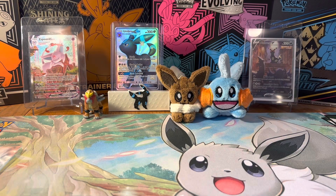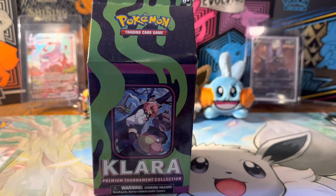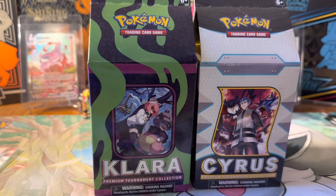Hey, Slicky AB family. What's going on? How's everybody doing today? I'm actually going to open up some milk cartons — these Clara and Cyrus Premium Tournament Collection boxes. I haven't seen too many people open up these, maybe just with all the Scarlet Violet hype and Crown Zenith, but we're going to open up these today.